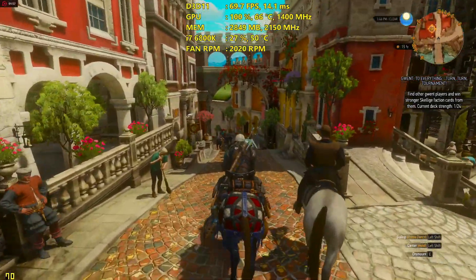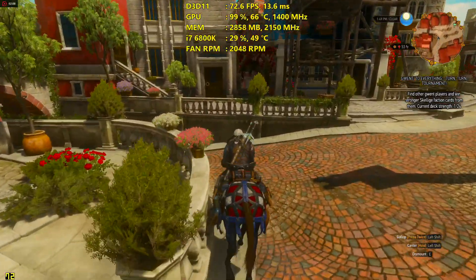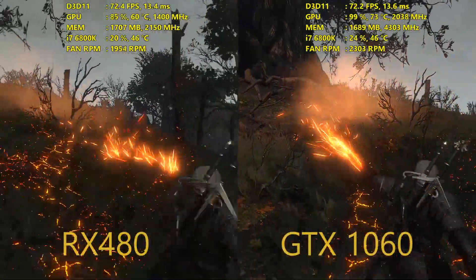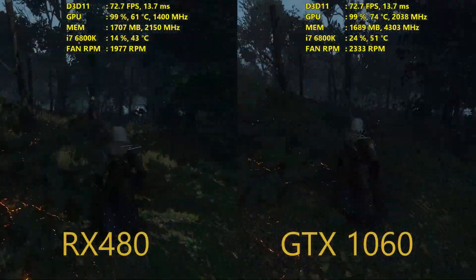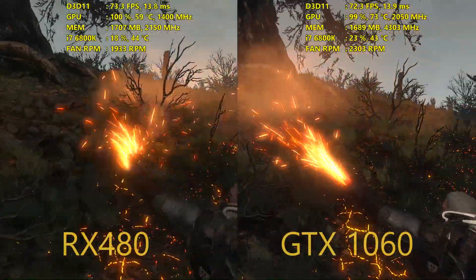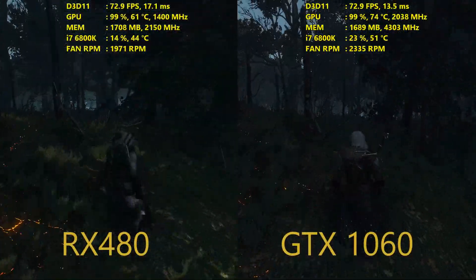That's really something to look at if you're going for better performance at 1080p. At 1440p you'll probably want to lower additional options down to medium or high in addition to turning off Hairworks, as the 1060 and RX 480 are really geared more toward 1080p in this title. Please let me know your thoughts in the comments on this type of testing — going back to a game from a couple years ago and seeing how it runs on newer GPUs. If you have any suggestions for future games you'd like me to test like this, let me know in the comments as well.